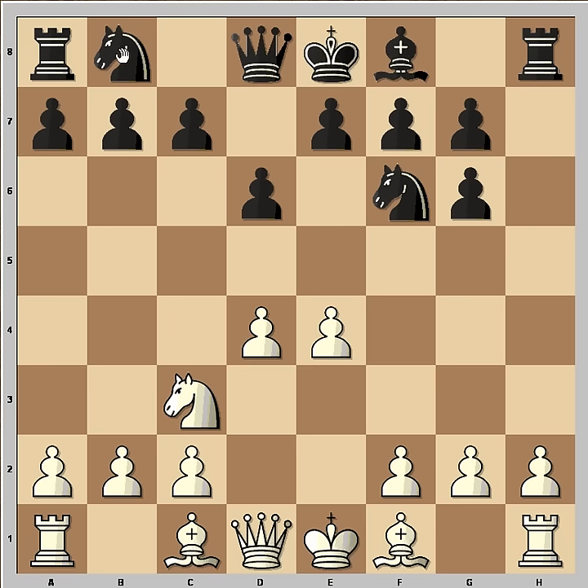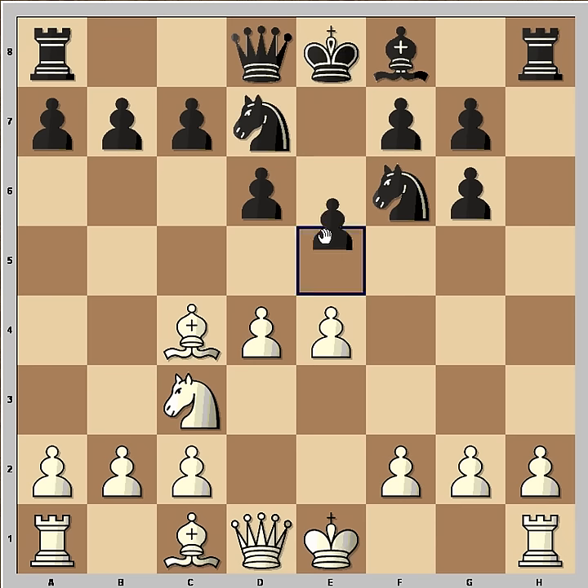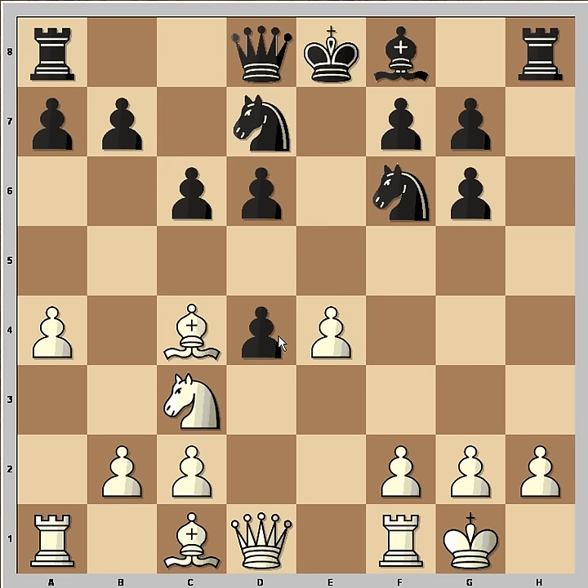e4 was played, then Nb7, Bc4, e5, and now castling — and now this rook is even more valuable on the h-file because it's attacking white's kingside. c6 was played; maybe black would like to play b5, so white played a4. Now black captured on d4.